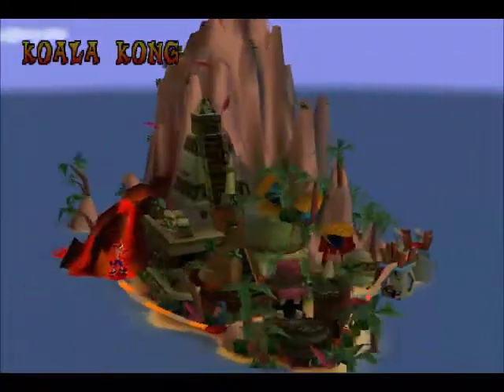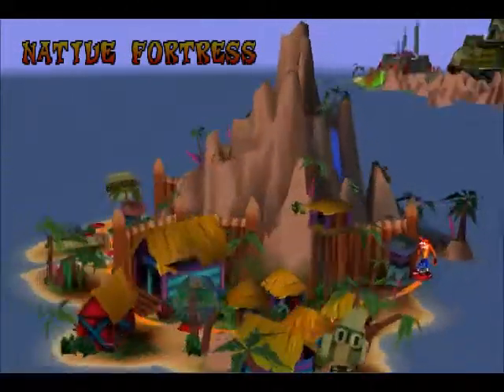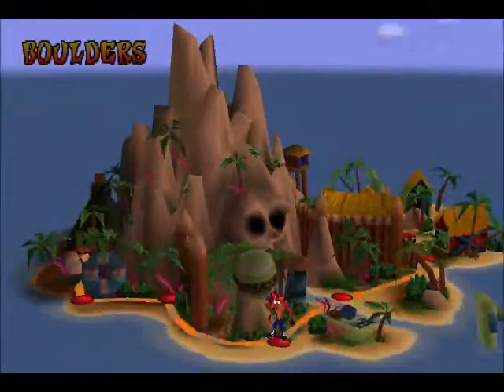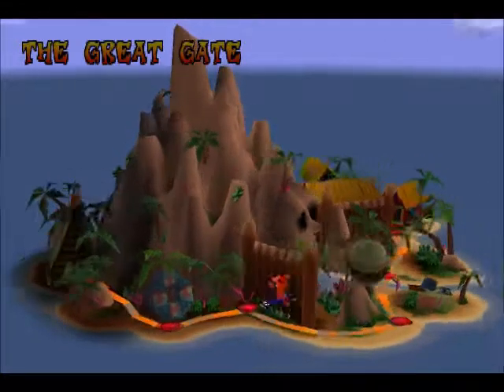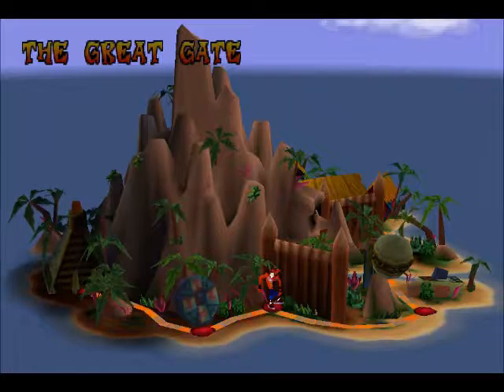The Great Hall and Cortex are no longer unlocked, but when you get 100% they automatically unlock - it's kind of weird. You can only save up to the beginning of the lab, but once you get 100% it just unlocks the Great Hall and Cortex for you automatically. It'll still save your gem in the lab of course - I still have my beautiful Sherbet Lemon gem there. The lab is the final regular level of the game, so when it comes to getting 100% you really only need to have up to the lab unlocked, and then once you get 100% you can go to the Great Hall for your ending.